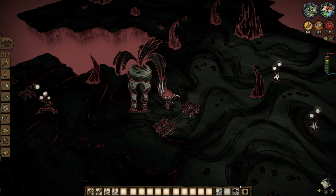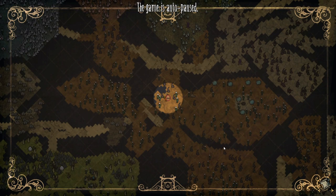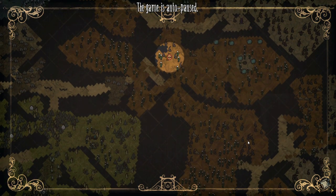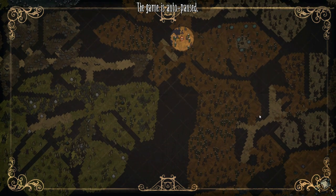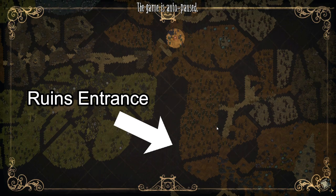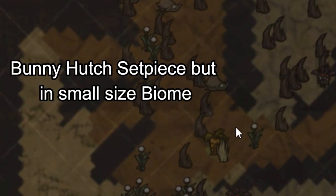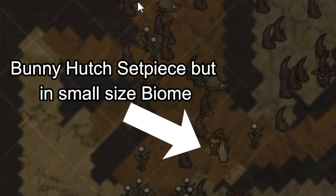In the muddy biome, walk around the edge to map the biome. If you find a bunny hatch set piece in a wide-size muddy biome, that means the ruins entrance will be within one of the roads connected from that biome. However, if the bunny hatch is in a small-size area, it's not an indicator of anything.